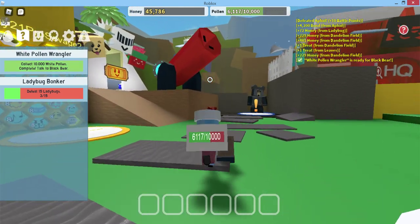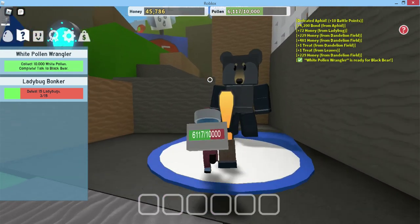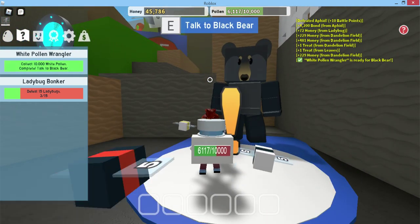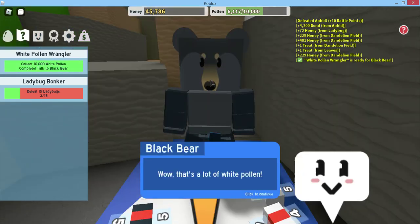Basically, I have a lot of honey and I need that honey. The honey is money. You always have to press E to talk, make honey, or to go out of a conversation.